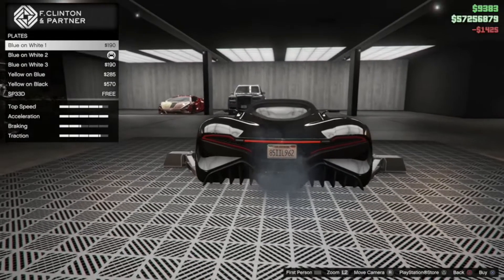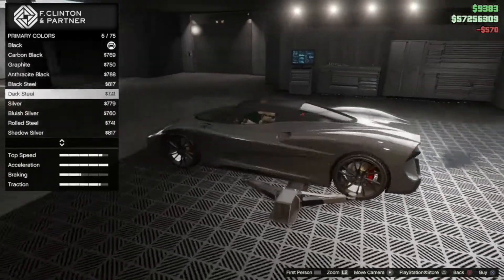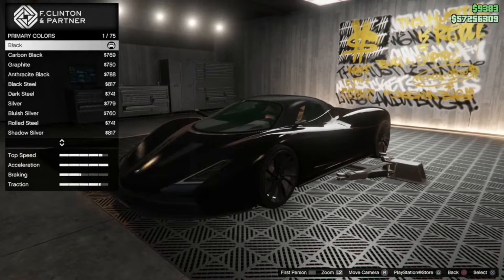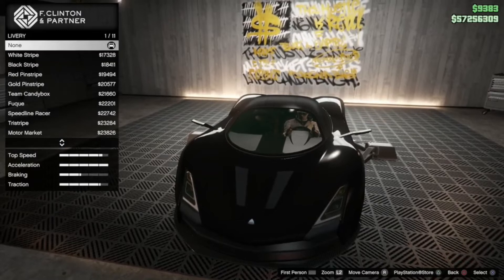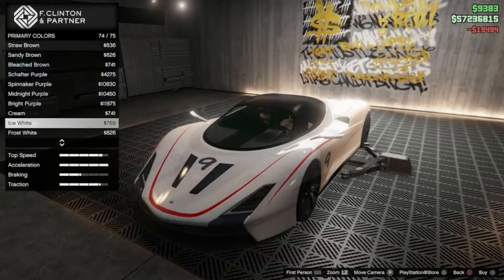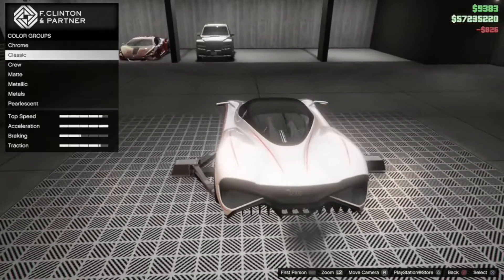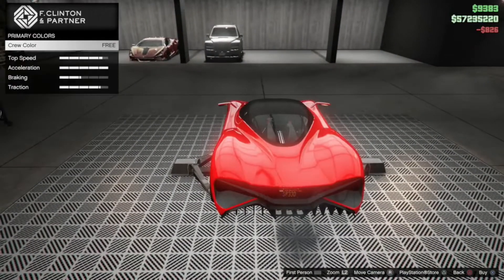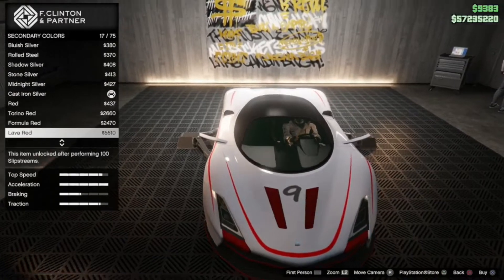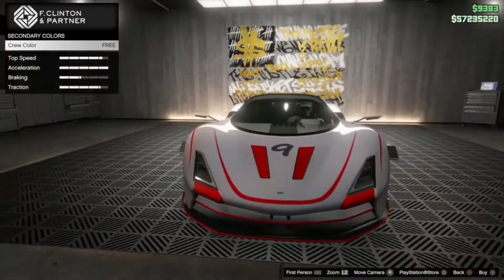Let's do primary and then respray. I'm not going to do any crazy color, but what if I put the red stripe on? Maybe do white and red — might just go with white on this one. Let's go frost white. What the heck does the crew color look like? That makes the whole thing blend yellow pretty much. Oh yeah, it changes everything — let's try and match that red.